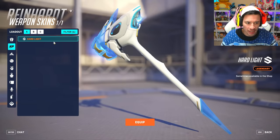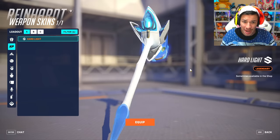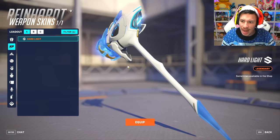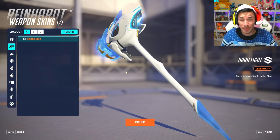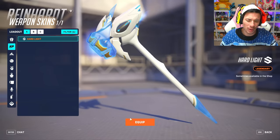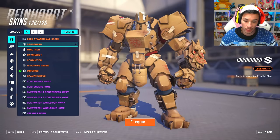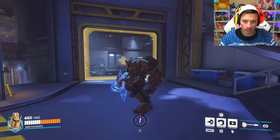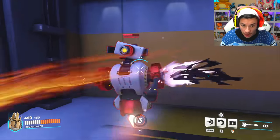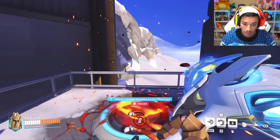Wait, there's a weapon skin — this is a new thing! Hard Light is going to be available in the shop to purchase. This looks like Echo — there's the top of her head, this is where her face is supposed to be. So now you can buy gun skins. What's cool is you can equip the hammer with any skin you want, like Cardboard Box Rainheart with the Echo hammer. Oh wait, there's sound effects too. Happy holidays — and it has a cool special effect as well.